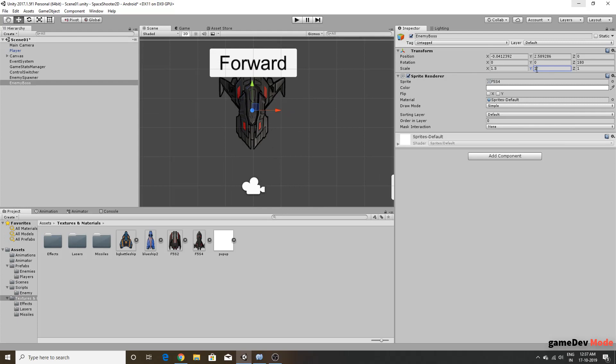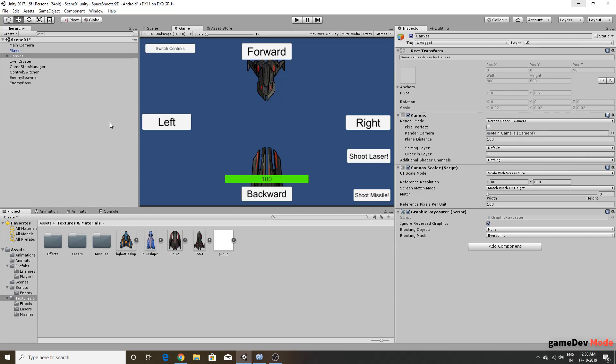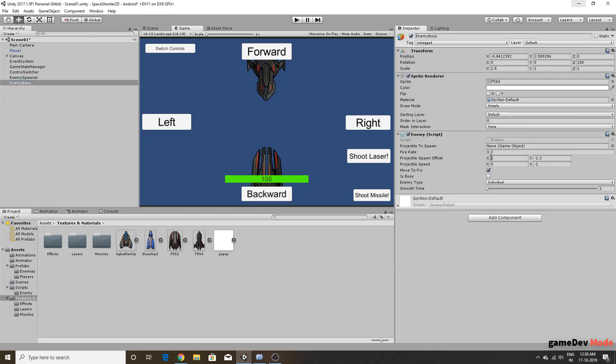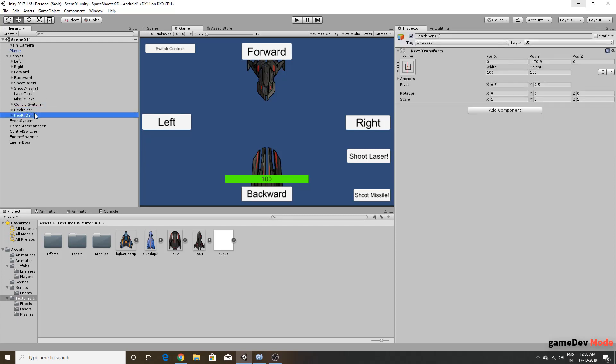We settle on a scale of one for the boss sprite — it looks fine. We'll set the spawn offset, add a Health Manager component, and the enemy boss will also need a health bar. Let's duplicate the existing health bar UI element and name it 'HealthBarEnemyBoss'.